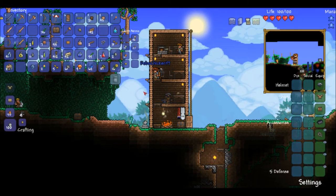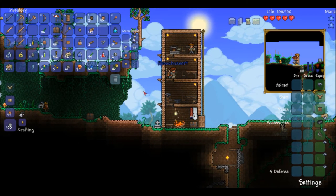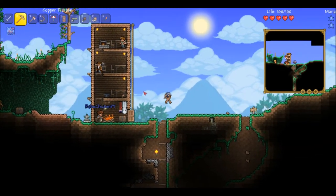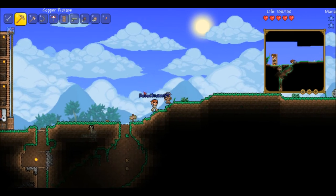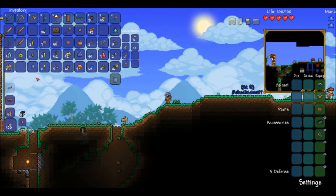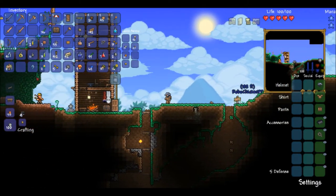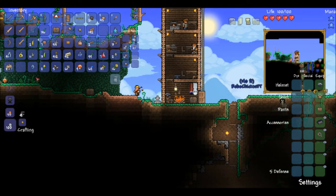I've got myself a new helmet, have a look. I've got a lead helmet - nice. I've now got five defence. How much lead have you got left? I've got - I don't know where it is. Unless I used all of it. I've got tin though, I've got a ton of tin.